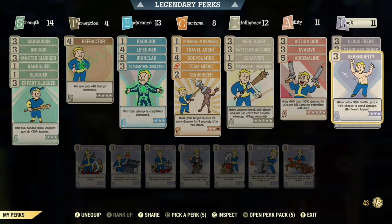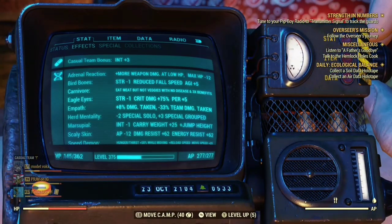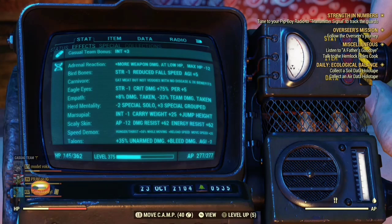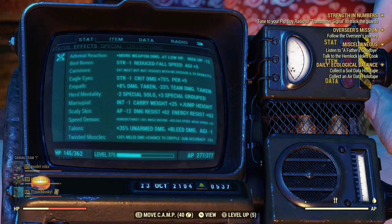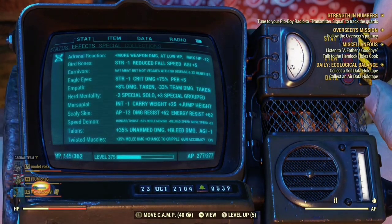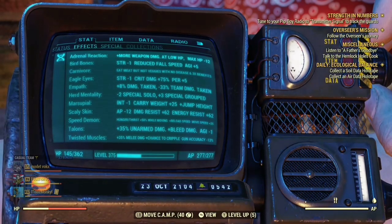In luck you're going to need class freak, starch genes, serendipity — that helps you not die — and ricochet, which also helps you not die while doing this melee build. The mutations you're going to need are: carnivore or herbivore depending on if you want more XP, eagle eyes, empath, herd mentality, marsupial, scaly skin, speed demon, talons, and twisted muscles. All of that will help you do more damage or give you nice perks.